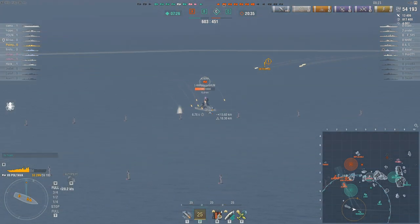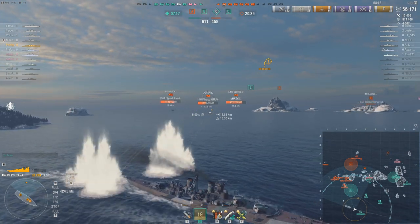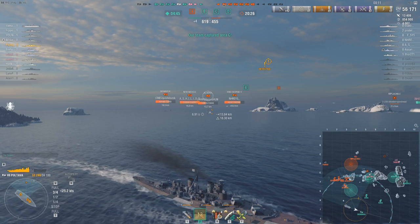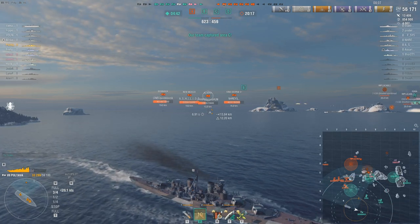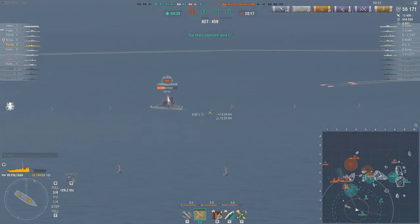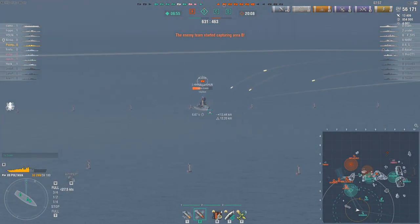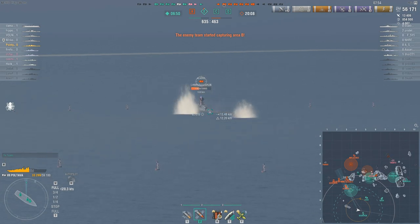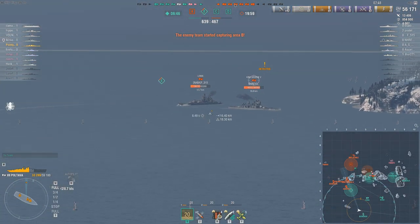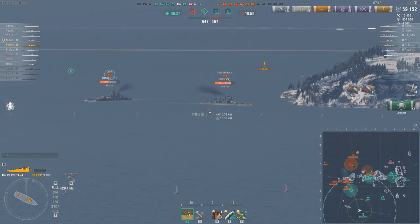Especially if we compare it to Scharnhorst and Duke of York — ignoring the Sinop as a regular tech tree ship — both of those are easily better than this. Duke of York alone, just on having much higher penetration HE and of course the Hydro as well, there's not really a lot of competition. Duke of York has ten barrels with the two quad turrets and the single, while this is nine barrels. So why would you buy this? I don't really know.